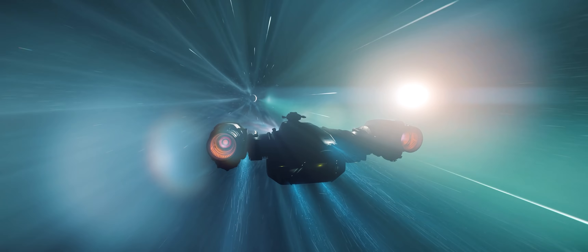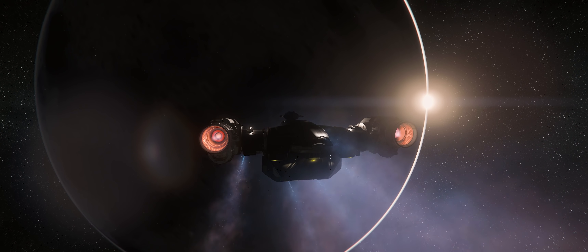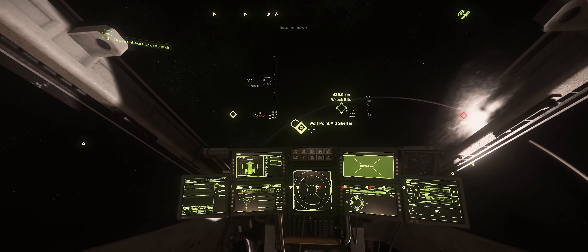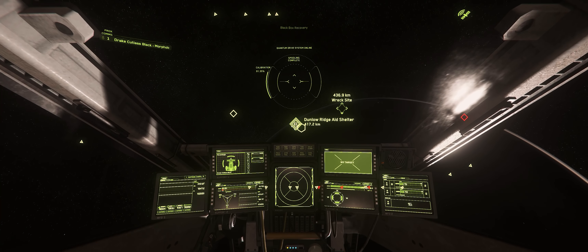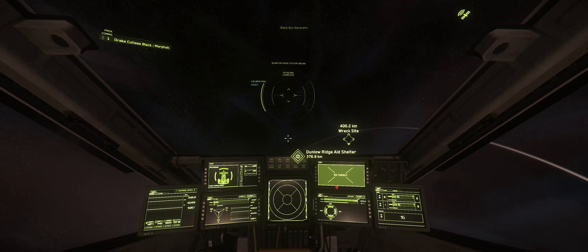This mission is taking us to one of my favorite moons in all of Stanton — it's called Daymar. It reminds me of maybe Tatooine, except there's no breathable atmosphere and unfortunately no sand dunes per se, but from orbit it kind of looks like there are. It's a very rocky, hot moon. It looks like I don't have a warp point directly to the wreck site, which is pretty common for these types of missions. I'll jump to Dunlow Ridge because it's pretty close and fly on over to it.